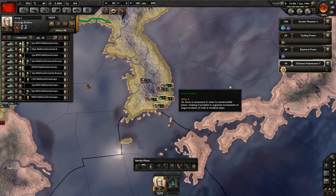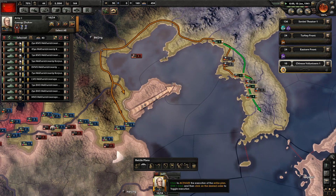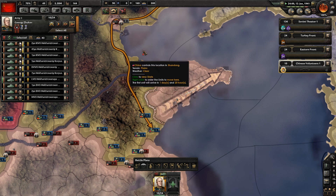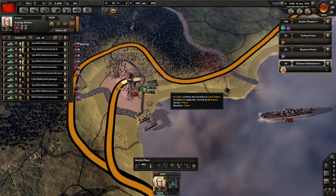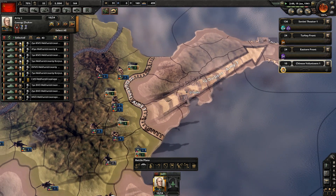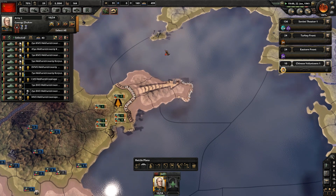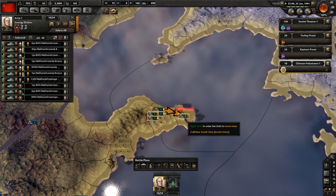All done. Select those guys again, front line here, push them back into this province. When you're ready, go. I could manually move them if I wanted to by clicking and right-clicking where I choose, but there's not a lot of point. They're pushing into this province that was amphibiously dropped on and now they're gone again. Even when you're strategically redeploying, you still have some organization - about one. Technically you can still attack if you've got an overwhelming advantage.